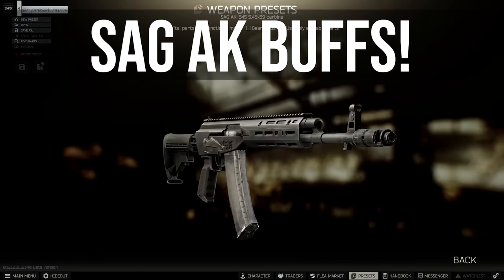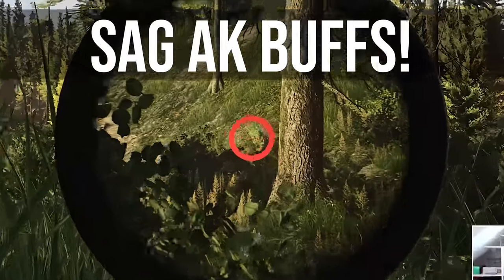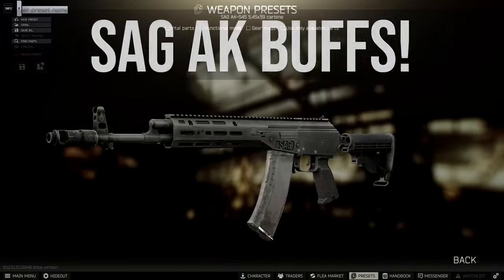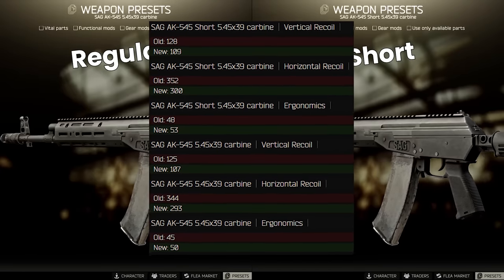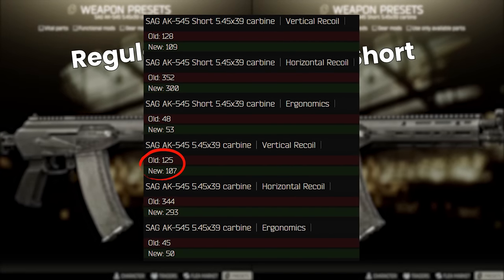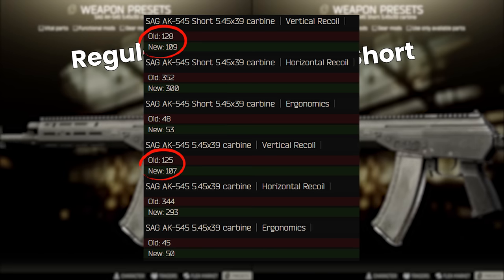Hello everyone, it's GigaBeef here and today we're checking out the SAG AK buffs recently pushed out for this gun to see if this is something you should consider using in your raids. There are two variants of the SAG AK which are distinct weapons in Tarkov, and both have seen improvements to recoil and ergonomics, with the regular version now at 107 vertical down from 125 and the short version at 109 down from 128 previously.